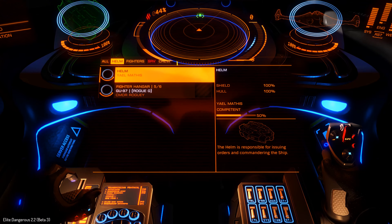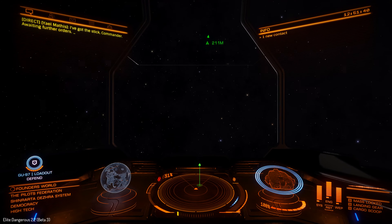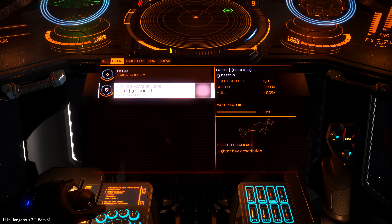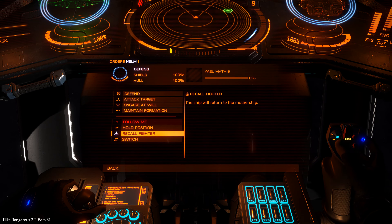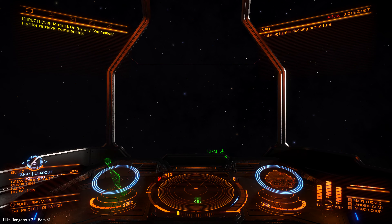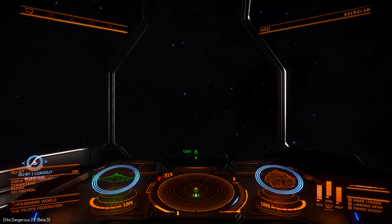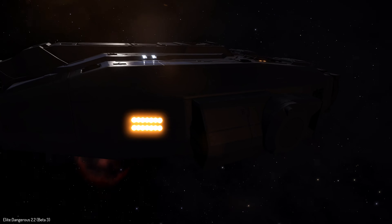What you can also do is switch back — if we go to helm and select switch to mothership, we've now switched around and the NPC is flying the fighter while we control the base ship. We can then tell the fighter to recall so it comes back. Fighter retrieval commencing. Docking completed, hangar is secure.